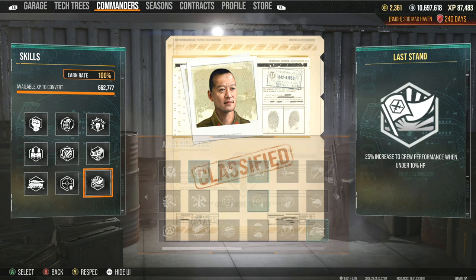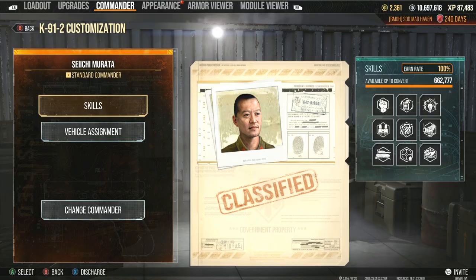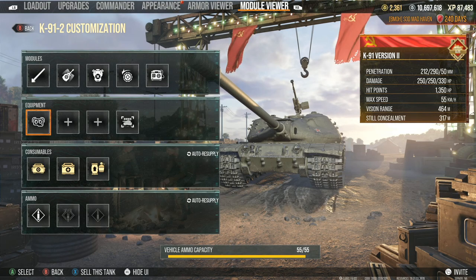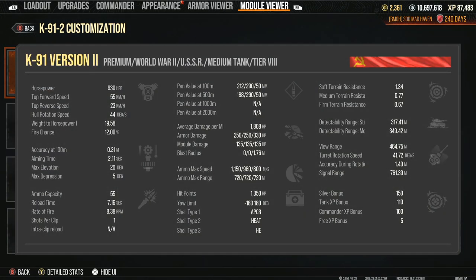Off-road driving doesn't seem like it would benefit it that much except for in the soft terrain at 1.4. Clutch braking traverse speed increase — it's already got a 44 hard rotation, so that's already really fast. And looking at terrain resistance, it kind of doesn't feel like we're going to be needing anything to really boost that up. Now let's take a look at the reload — 7.16. Not too bad.